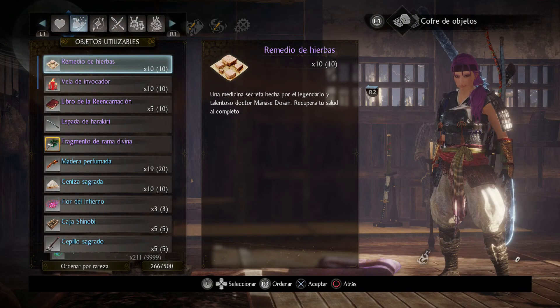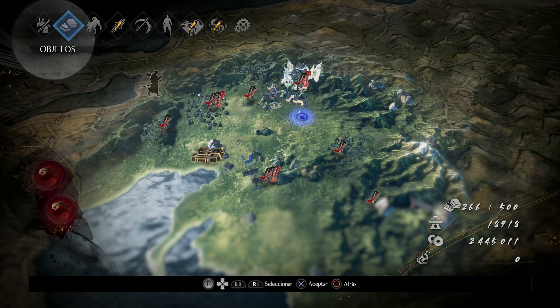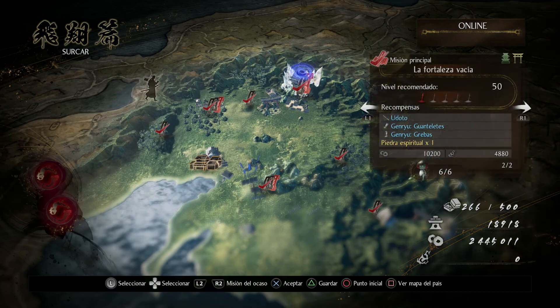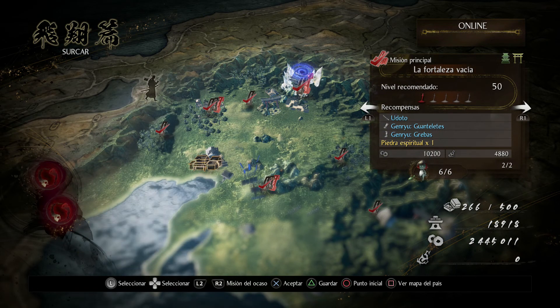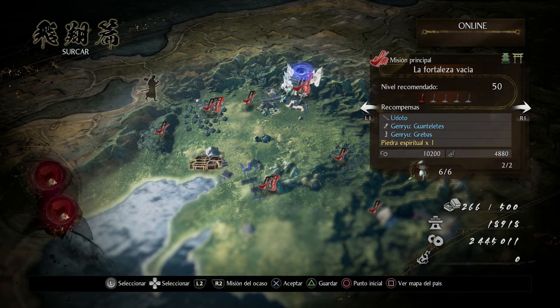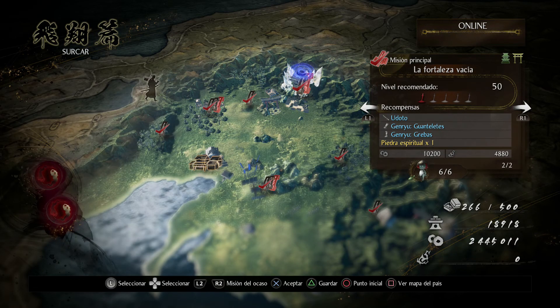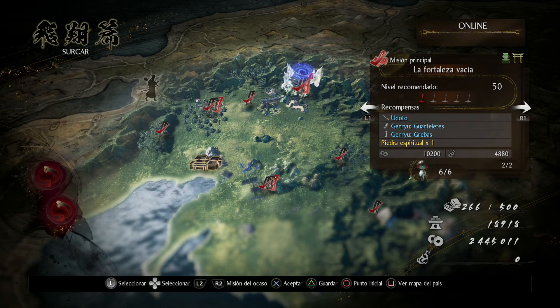Para ello necesitamos tener el fragmento de rama divina, que esto nos lo dan en modo historia, para poder entrar y salir cuando querramos, eso sí perdiendo hambritas. Tenemos que estar en el mapa de Surkar y la jugada va a ser la fortaleza vacía: entrar, nos darán las piedras espirituales pequeñas y grandes, coger y salir. Así de fácil.